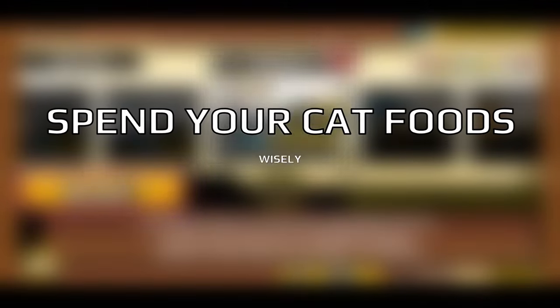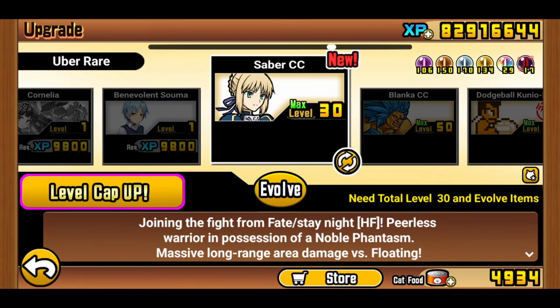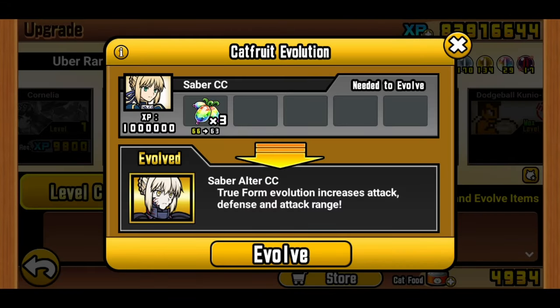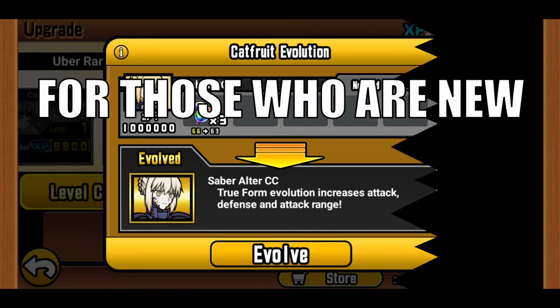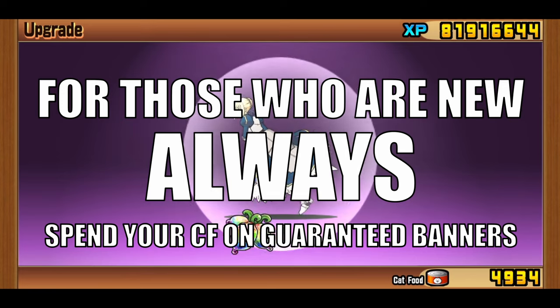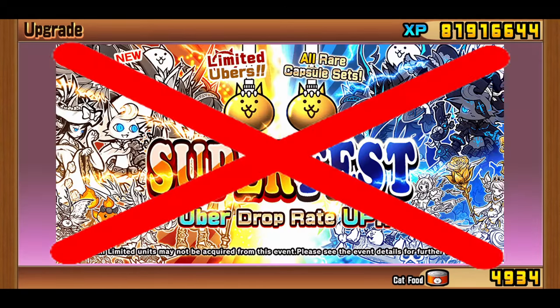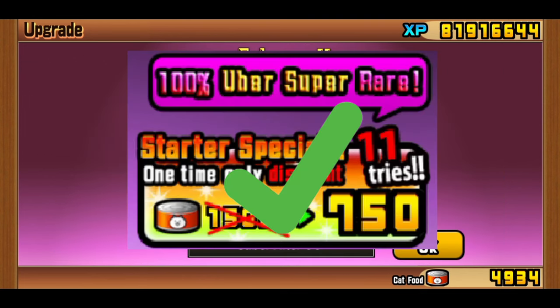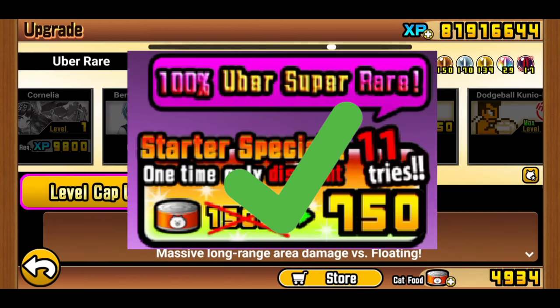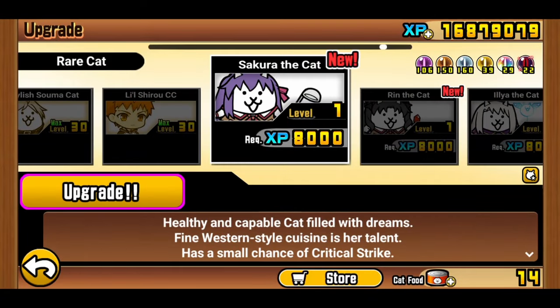Tip number 2: spend your cat foods wisely. This is not an in-depth gacha guide, and I'm sure it is already common sense to experienced players. But for those who are new, always spend your cat food on guaranteed banners — don't even spend it on Superfest if you happen to come across one. Spend it on 100% guaranteed banners. To illustrate the probabilistic advantage, let's do some quick math.